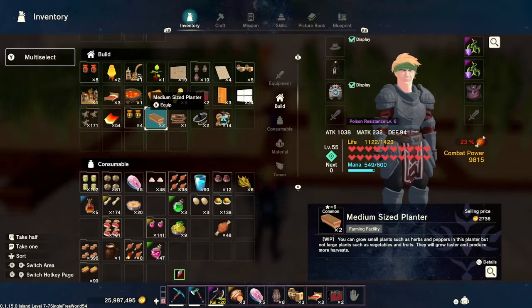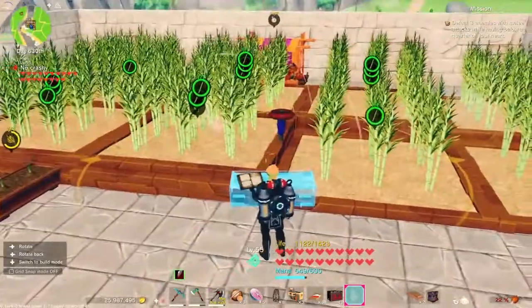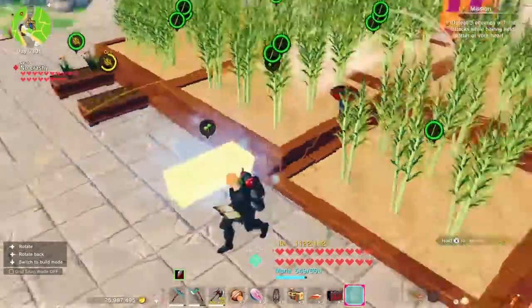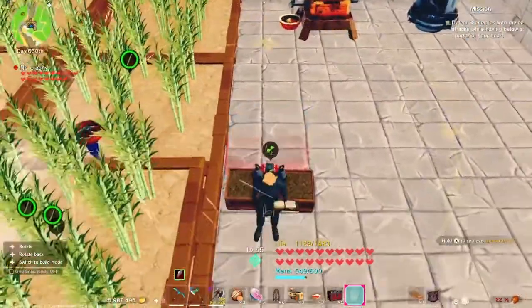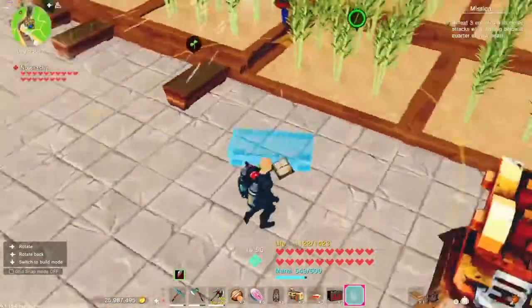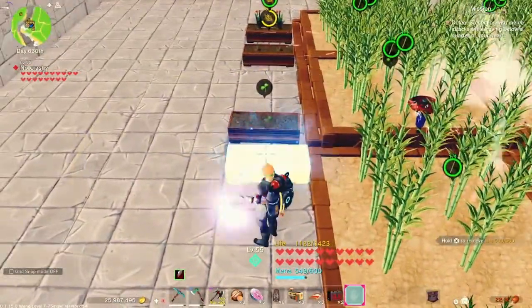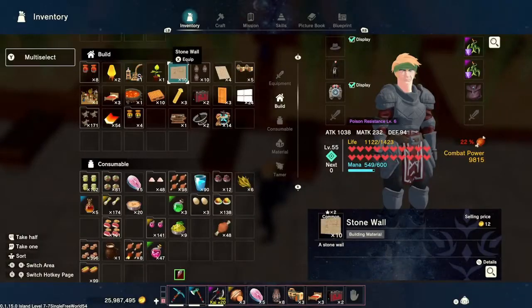We're going to start by grabbing our planters and planting them. You'll also need automated watering systems — you'll need a sprinkler. I'll plant these close to my sprinkler so we can make sure both get watered, and then right in between them you're going to put your reaping machine.